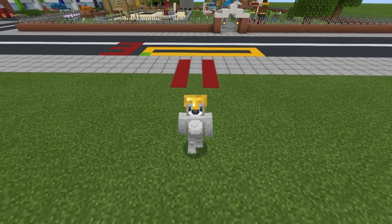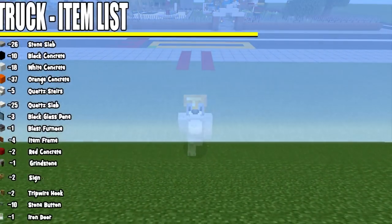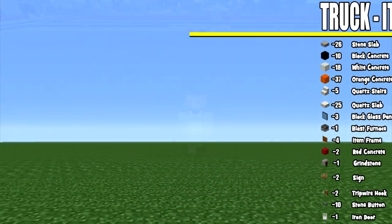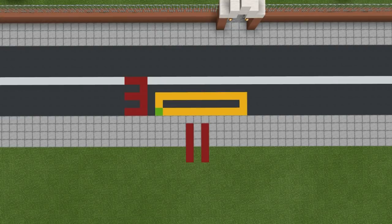Now, before you start building, ladies and gentlemen, here are all of the materials that you are going to require to make your truck. Please do make sure that you have access to all of them and enough of them as well. Also bear in mind that you can make this any color that you like, so you're not just limited to the colors that I'm using — please do customize this to your own liking. The amount of ground space required to make the truck is a 3 by 11 block area on the ground.